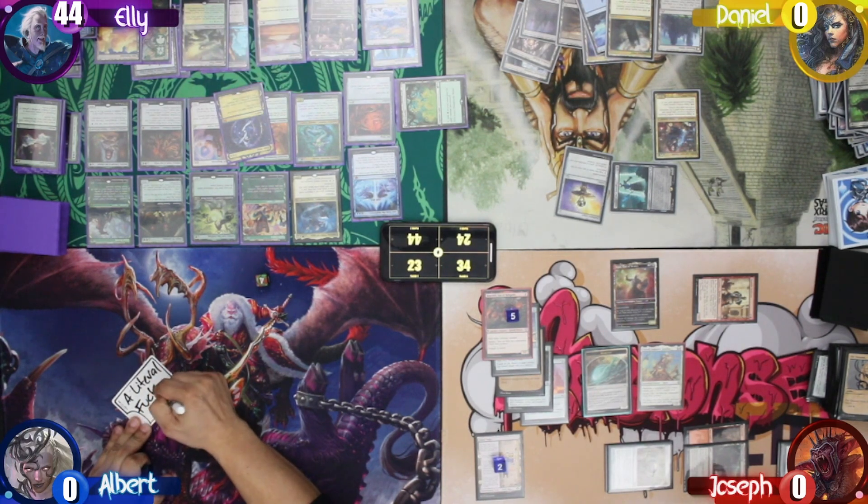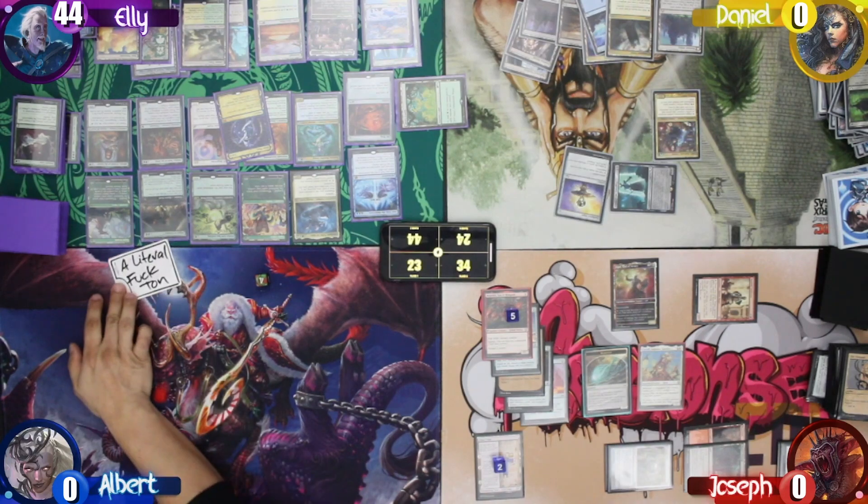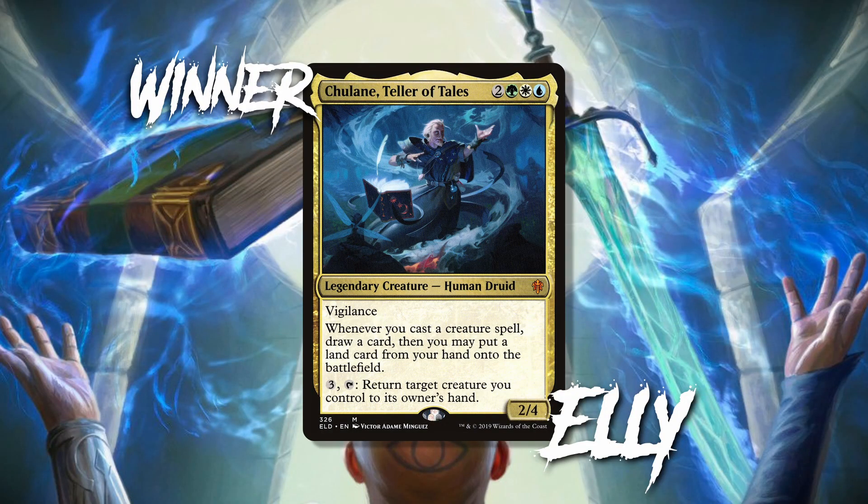Congratulations, Ellie, on securing your first win on the channel. This is a perfect example of what happens if you allow Chulane to go unchecked. Once it gets the value engine going, you're usually too far behind to stop it. That and some very questionable threat assessment really secured Ellie the win this time.